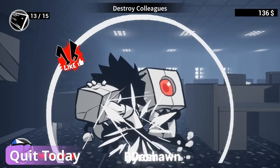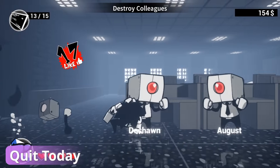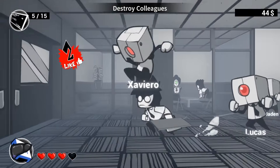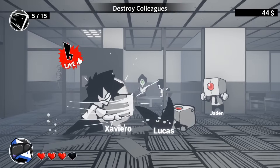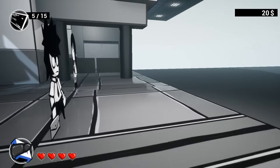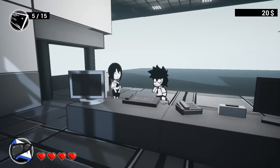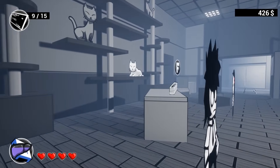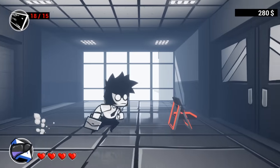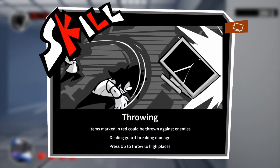Quit Today is a side-scrolling beat-em-up with roguelike elements made with Unreal Engine 4.27. It features an interesting monochrome look and uses 2D sprites and animations created with Animate, together with 3D environments. To achieve 2D gameplay with a 3D look like this, all you really have to do is constrain the movement of a character on the Y axis. While most people probably wouldn't be able to tell that this is an Unreal game, a trained eye might be able to point it out by how the reflections look.